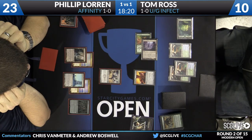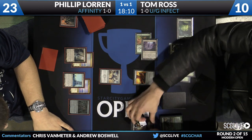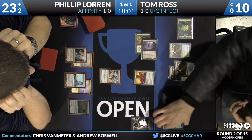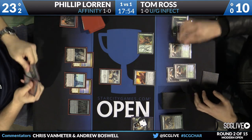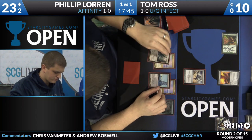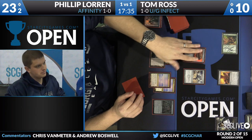Tom has activated his Ink Moth Nexus with a Forest, attacking in with that Nexus and a Glistener Elf. Philip does have a Memnite to block with but just has a second copy of Mox Opal in hand — the writing is just about on the wall. Philip decided no attack, which is very risky. He could have been stone dead to a lot of cards. Tom is going to get in some damage and play it a little slow, as he does have a pump spell and a protection spell in hand. Philip's going to need some fabulous draws. He did pick up Cranial Plating — one of the cards he might have needed — but Tom has traded so well that Philip just doesn't have that many artifacts. His Cranial Plating isn't nearly as strong as it normally would be.